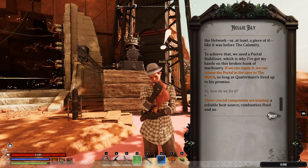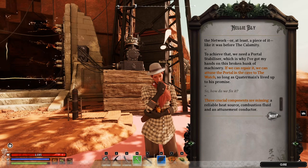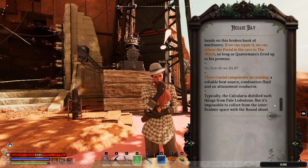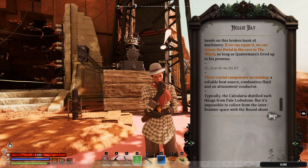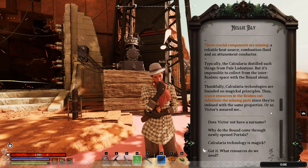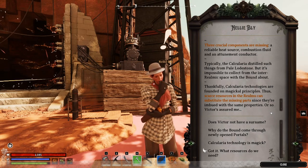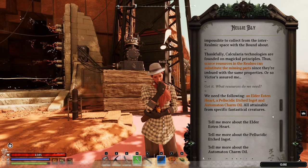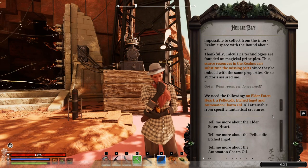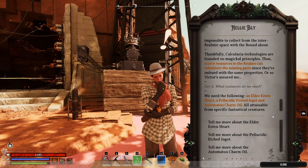"So how do we fix it?" "Three crucial components are missing: a reliable heat source, combustion fluid, and attunement conductor. Typically, the Calcularia distills such things from pale lodestone, but it's impossible to collect from the interrealm space with the bound about. Thankfully, Calcularia technologies are founded on magical principles. Thus, scarce resources in the realms can substitute the missing parts since they're imbued with the same properties — or so Victor reckons." "Got it. What resources do we need?" "We need the following: Elder Jotun Heart, Apelous Siddick, Etched Ingot, and Automaton Charmoil — all attainable from special fantastical creatures."